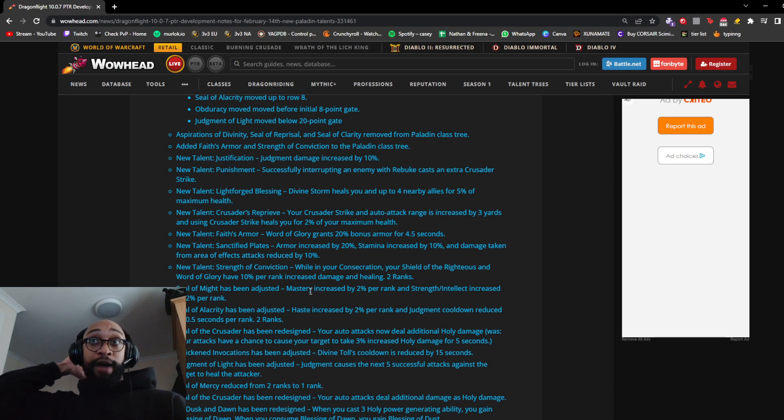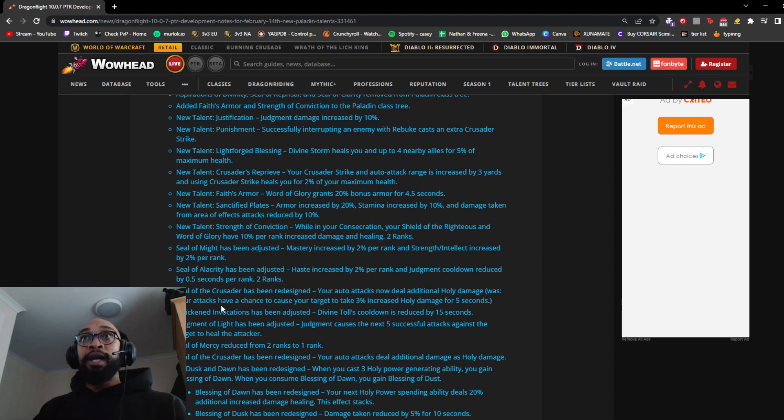Seal of the Crusader has been redesigned — your auto attacks now deal additional Holy damage. Previously your attacks had a chance to cause the target to take 3% increased Holy damage for 5 seconds. I like this more; it bakes the effect into your rotation by default without relying on a debuff that falls off. Quickened Invocations adjusted: Divine Toll's cooldown is reduced by 15 seconds — that is really big.